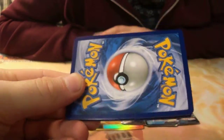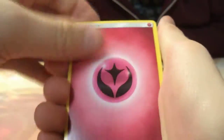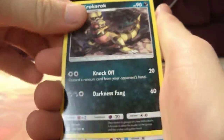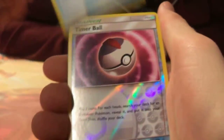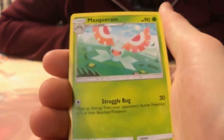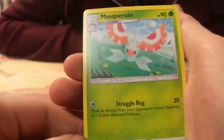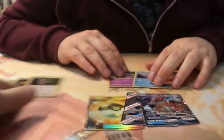Here is the last code. In this final pack we have a fairy energy, a Crocorock, a Palipeр, an XP Share, a Timer Ball, and a Masquerain. And that was it for the openings — let's get everything together.